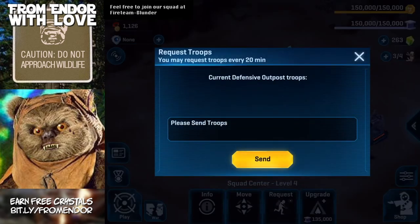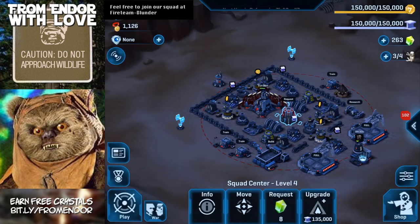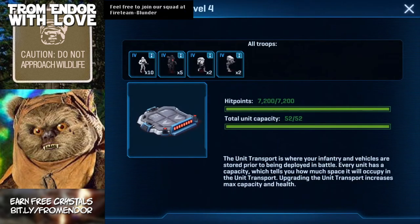We're going to request some defensive troops and get some snipers. Once our hero is ready, we'll go ahead and do a battle so I can show you guys how the current loadout works. Right now I'm using two AT-STs, five dark troopers, ten stormtroopers, and two scout troopers. The scout troopers are good for hitting resource buildings — they can take those out much quicker than a regular stormtrooper.